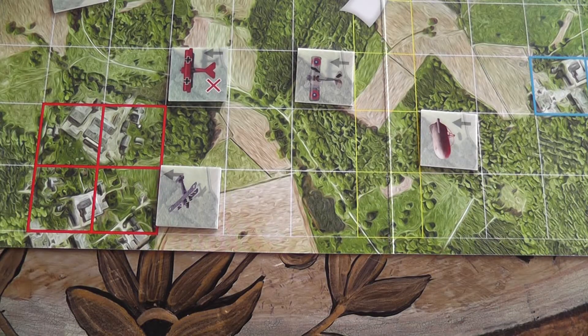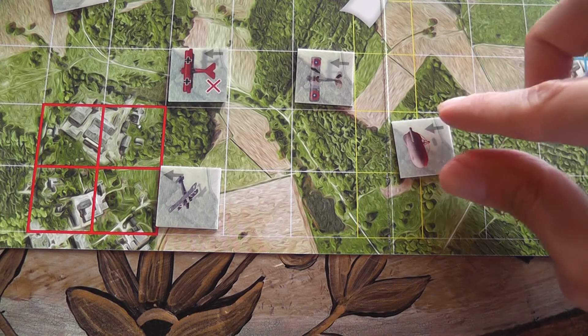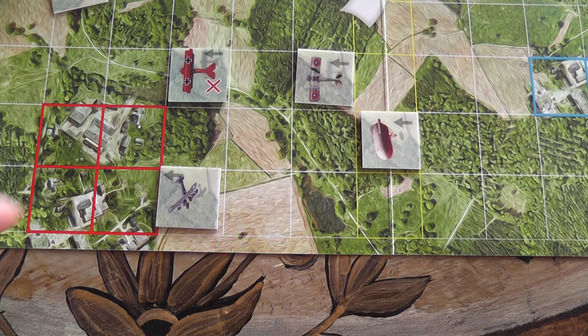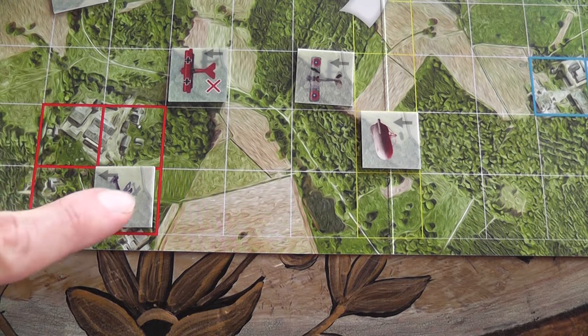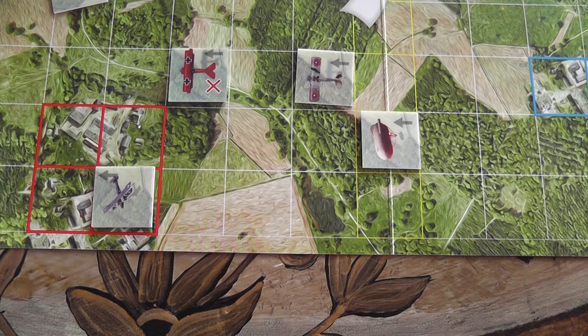For each friendly card play in which one of your balloons is in one of the yellow squares representing no man's land, you gain a victory point. For each friendly card play in which one of your bombers is situated in an enemy target square — the squares with bold edges — you gain a victory point.